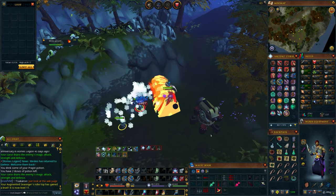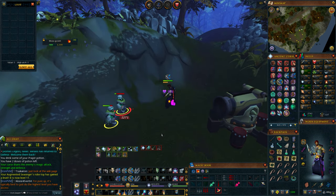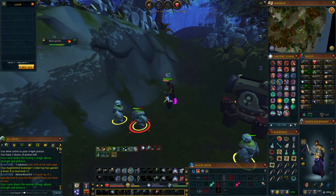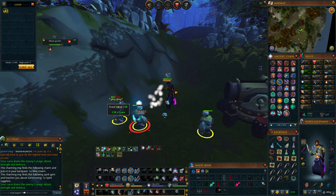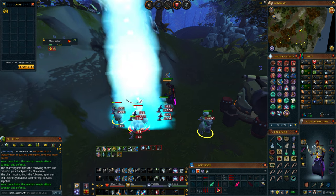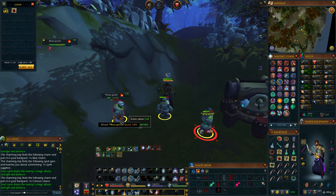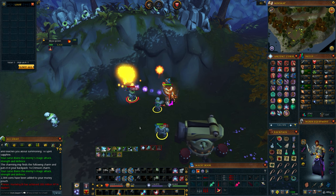So how does that work? Basically, someone figured out one sequence of events that affects the RNG algorithm in such a way that it points it towards producing the rare item drop. By saving and exiting the game and starting it up again, you essentially make a clean slate for the RNG calculations. And from there, if you know the pattern or formula of the calculations, you can move it in your favor.